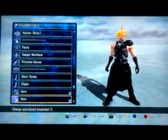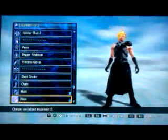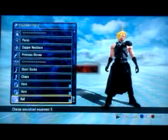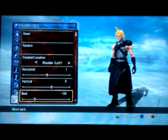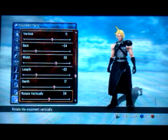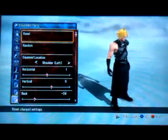And horns for his spiky hair — use two horns for what his main spiky hair looks like. And that's how I made it. Use a ball for his little pauldron on the side and adjust it like this: Horizontal 1, Vertical 11, Back negative 24, Width 20, Length negative 22, Depth 17. Rotate vertically 24, rotate horizontally 0, Angle 0. And that's how you make it.